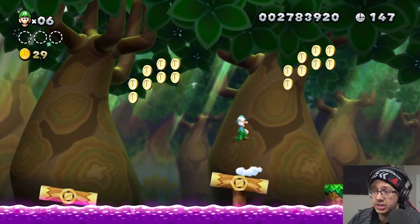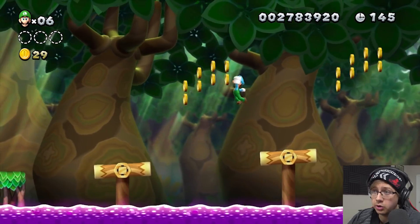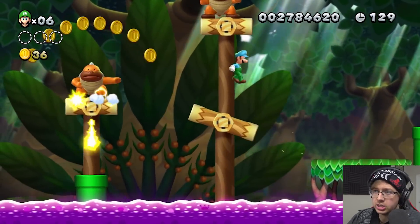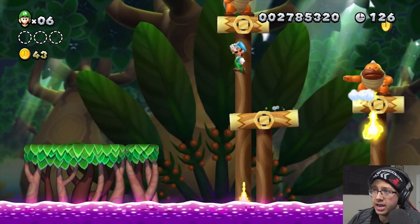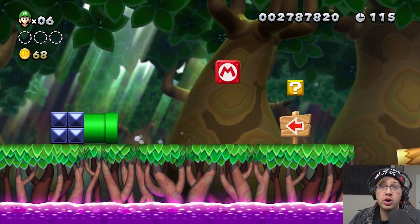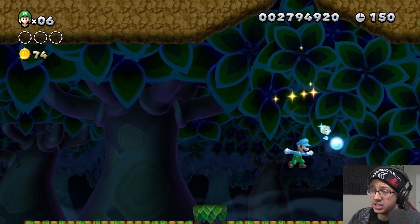Now we're on to Five-Six, called Sumo Bro Bridge — I do actually kind of remember this one. Look at this crap — and I can't step on them, they got spikes on their head. Wow, first try! I don't know what I was so scared about.